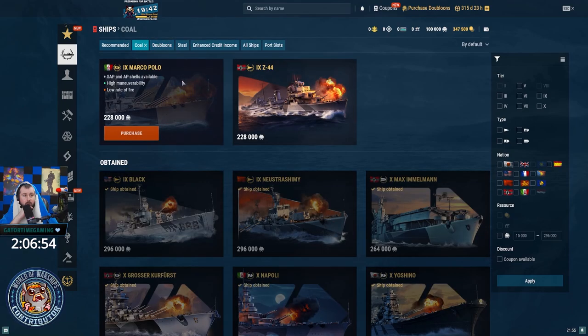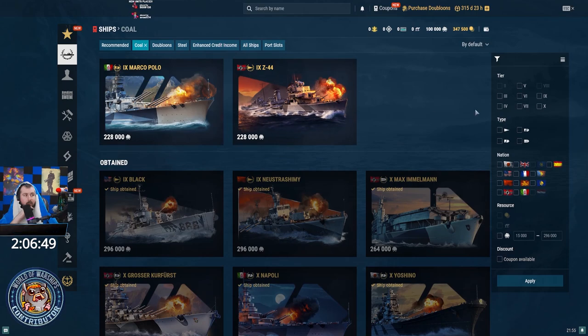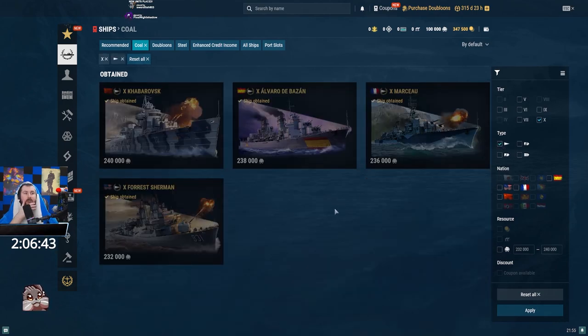Let's go back to coal. Now, let's go over tier 10 DDs first. As of right now, you can get four tier 10 DDs for coal: the Caba, the Alvaro, Marceau, and Sherman.